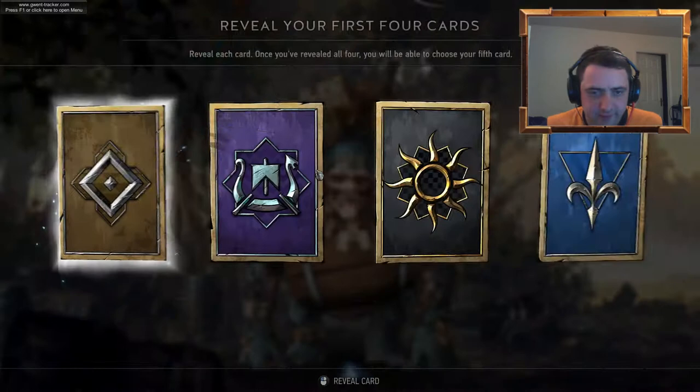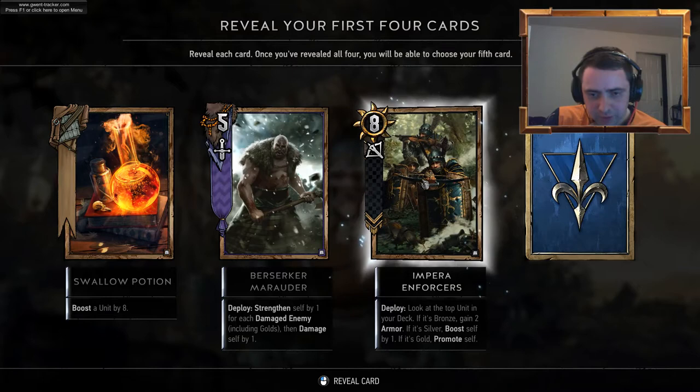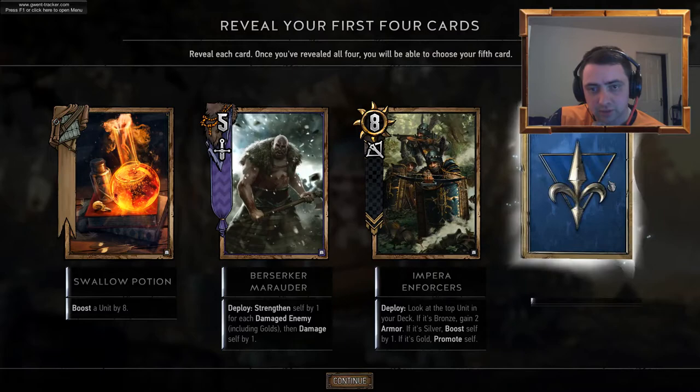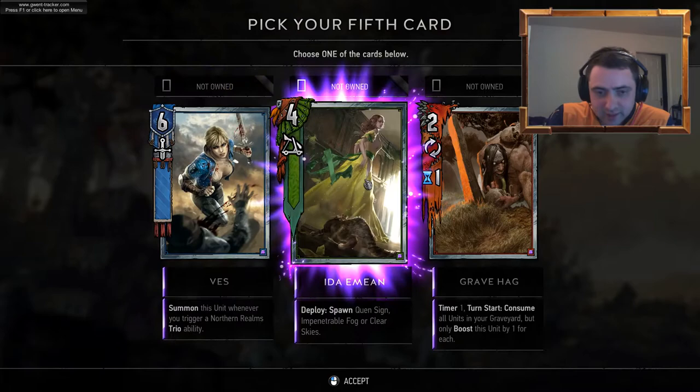Fifth pack — no diamonds, no diamonds. As you can tell, I've still got Chronicle on the mind. Swallow Potion. Berserkum Marauder. Empyrean Force — look at the top unit of your deck: if it's bronze, gain two armour; if it's silver, boost self by one; if it's gold — okay, that's an interesting card. Reaver Hunter — I think I've got three of those. Vez — unfortunately it's not premium Vez, so we don't see the heathen bosom.